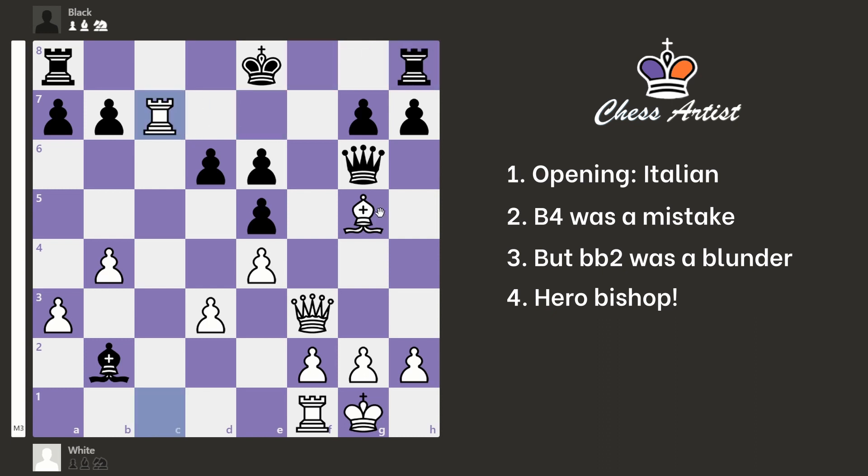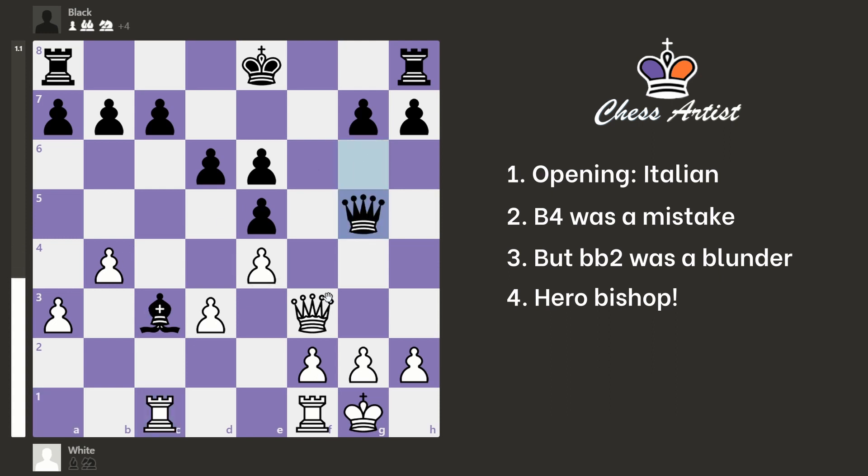So where did black go wrong? I think it was in this position — what they had to do is just take my bishop because then I take their bishop, but then they play c6 and everything's okay. Black is up a pawn, even though it's a doubled pawn, and white has no threats. However, I managed to trick them, and that's the lesson of this game that I wanted to share with you.